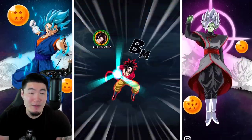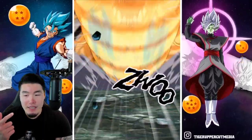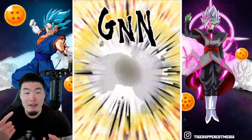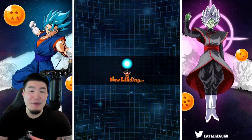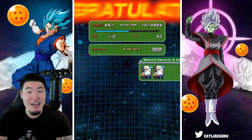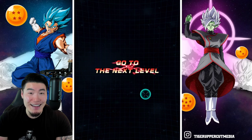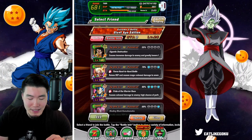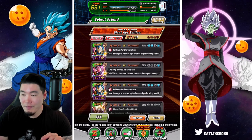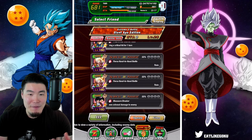If it did happen — LR Super Saiyan 3 Rosé — I would have to drop all my stones, man. As much as I want to save for Gogeta and Super Vegeta, that's one of those things that would make me just drop everything. Be like, screw it, I'll spend more money. There's something about certain units — Rosé, new Gogetas, UI Gokus — that you just gotta have.